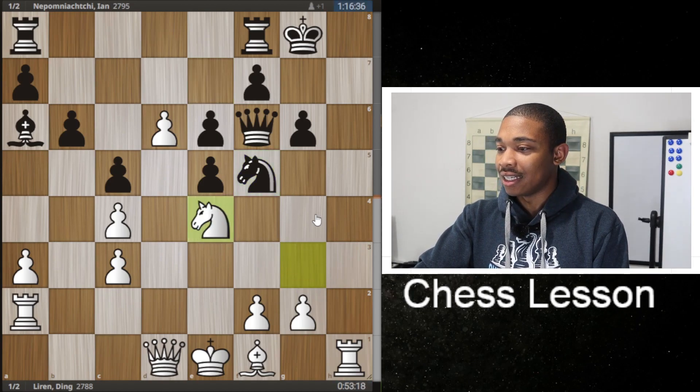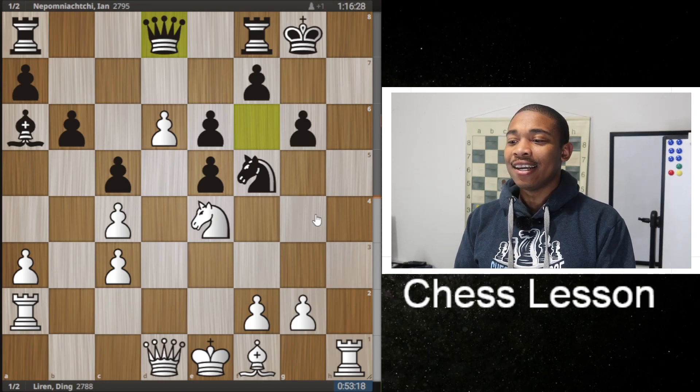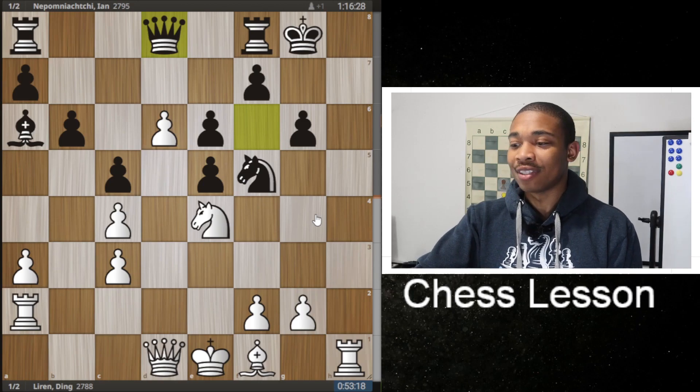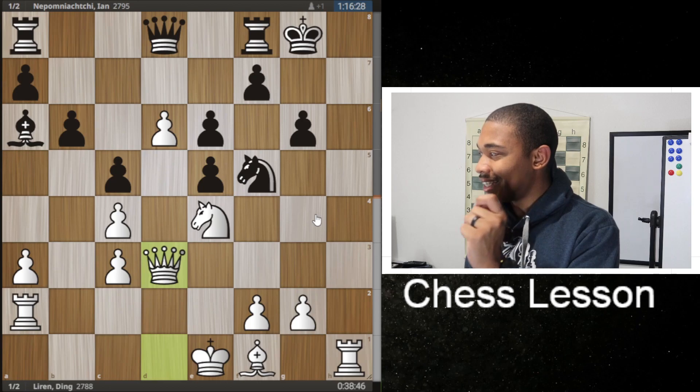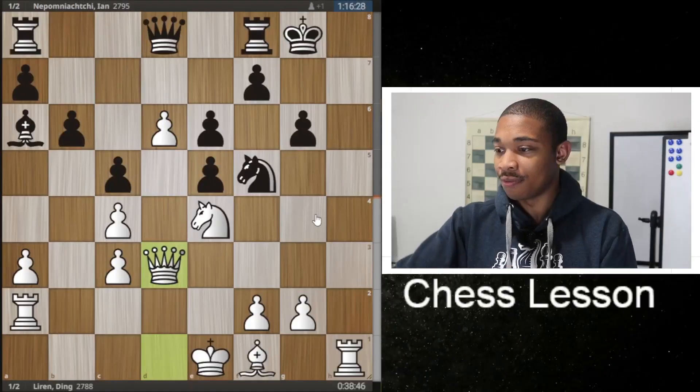After knight to F5, knight to E4, queen to D8. White's pieces are getting coordinated, and you see it after this really forcing move queen to D3. Queen to D3 is pretty crazy because it is forming another checkmate pattern that I don't know if Jan Nepo was ready for.